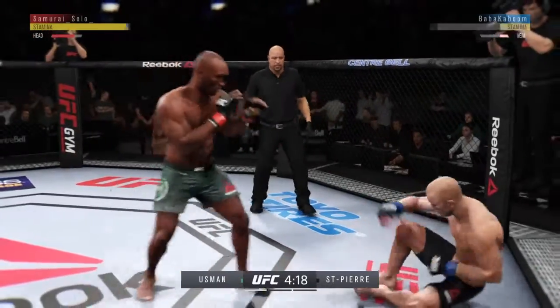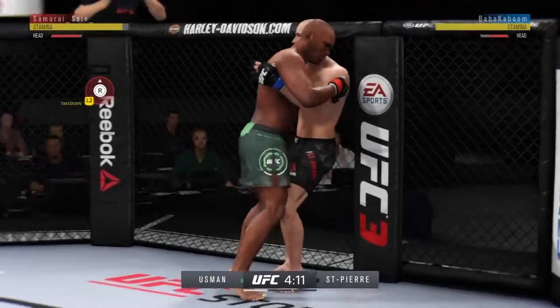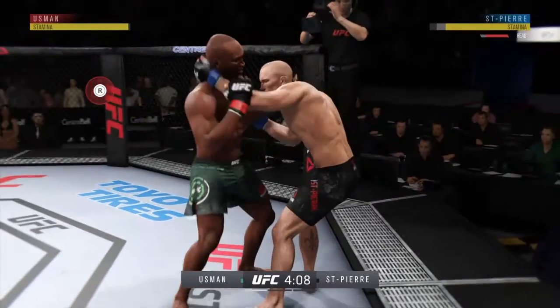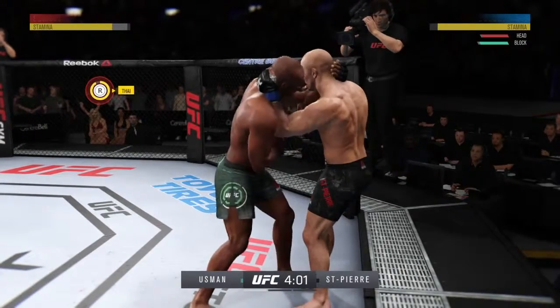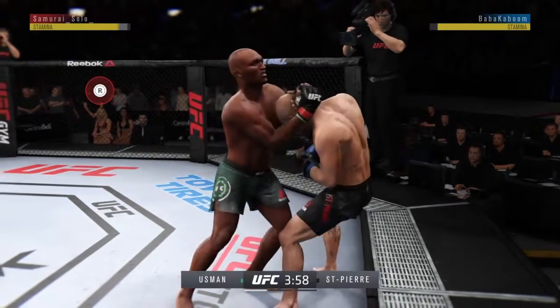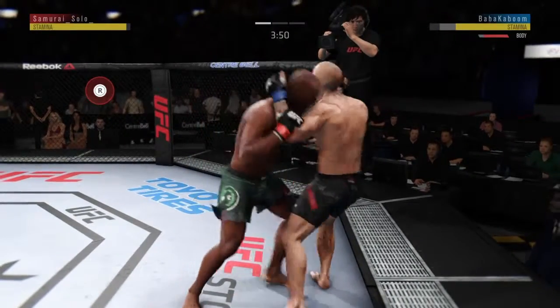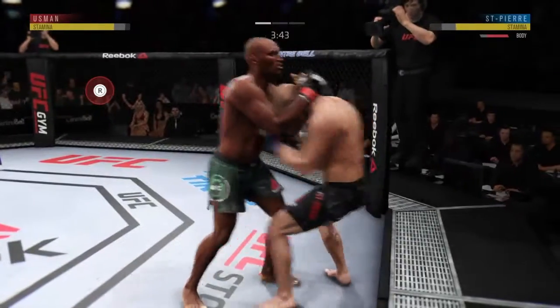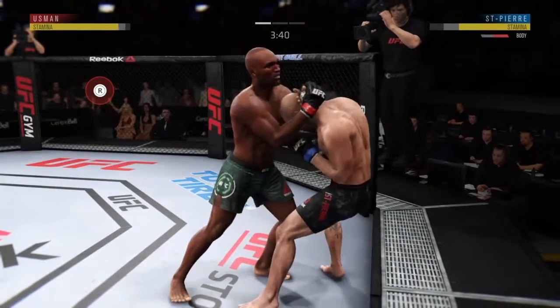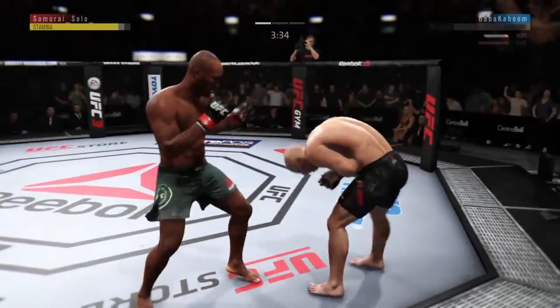We ducked under that, landed our hook. Uppercut. Let's clinch him. Put some body knees on him here. Got that tie clinch now. Staying busy in the clinch to avoid a separation. Another nice knee. He better start blocking those body knees — he's going to get hurt. And he's down.